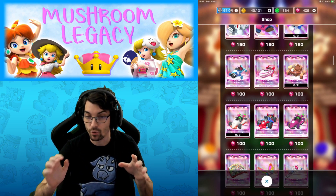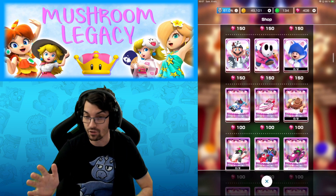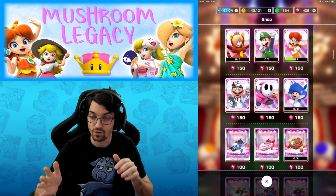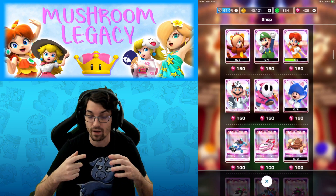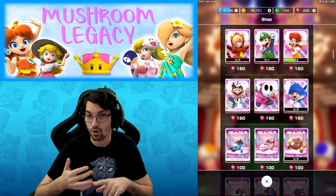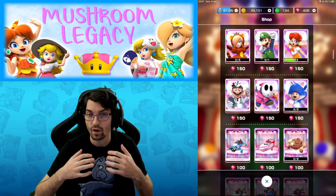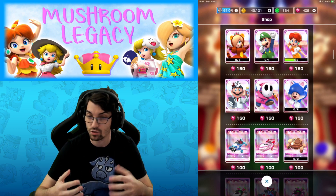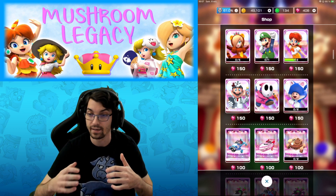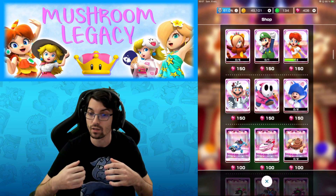This is very important if you really want to have a good account. One of the first tips I can give you is: if you want drivers, invest in drivers that have Giant Banana, Coin Box, Lucky Seven, or even Boomerang, and try to get a driver that covers a lot of tracks to help your account. If you choose one item from the spotlight, make sure you want to spend tickets on that driver.